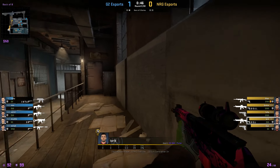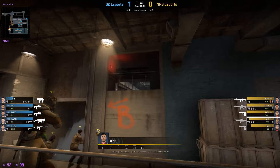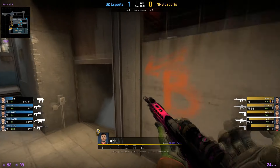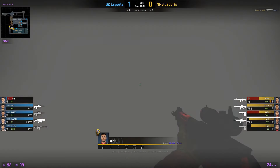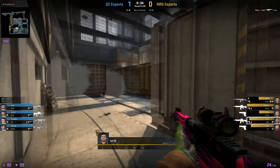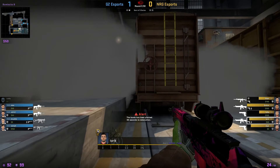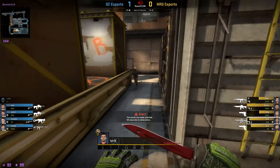Tarik is going to throw utility and then clear behind popdog. Getting close to the smokes, he throws a Z smoke and then one flash over the lower ramp to help his teammates get out. He then runs straight forward to make sure no one's behind popdog, since the molly did fail this round. He also gets close to the smokes.